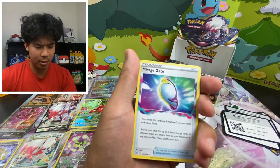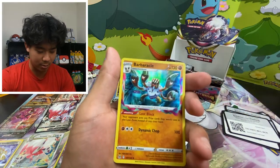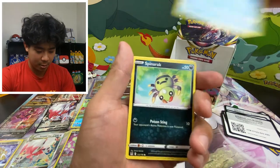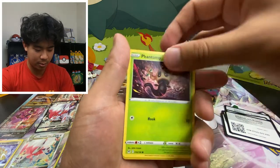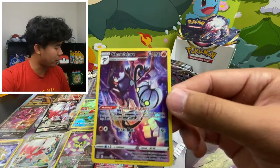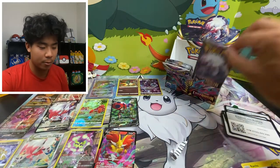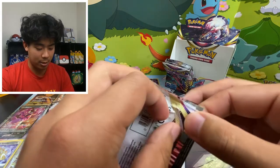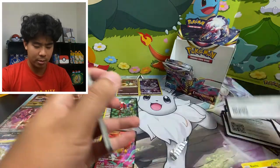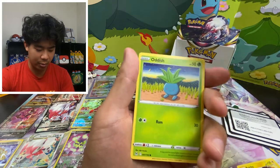I think there are seven packs left, so we have seven more chances to get a Giratina. Please — something. We started off so hot, let's keep on going. Giratina please! Phantom — oh, Chandelure Trainer Gallery! And a non-holo. There is our fourth Trainer Gallery card — it's Chandelure. Nice centering on that card too, not like the Radiant Gardevoir I got. We got both the Radiant Steelix early and the Radiant Gardevoir.